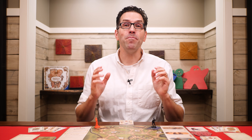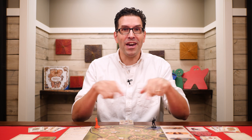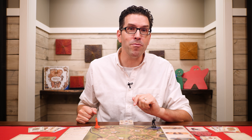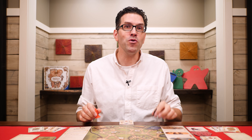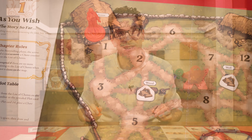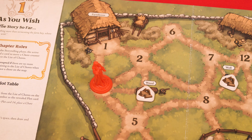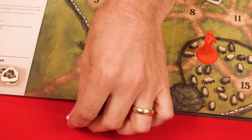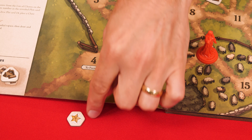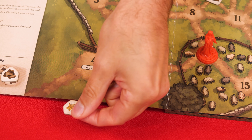The first step is to move characters. Importantly, you don't control a single character yourself — all players cooperate to move all the characters. On your turn you can either move a single character zero, one, or two spaces, or move two different characters one space each, following the highlighted paths on the map. If you ever move into or over a space with a miracle token, collect it. These can be used by anyone and any unused miracle tokens carry over into the next chapter.